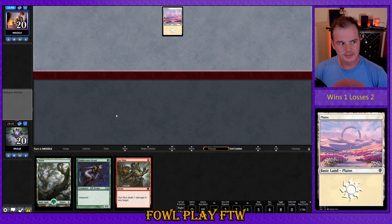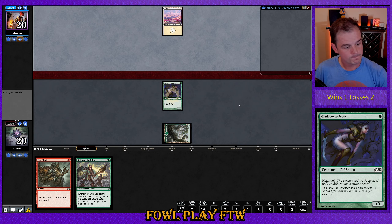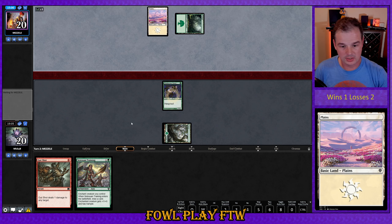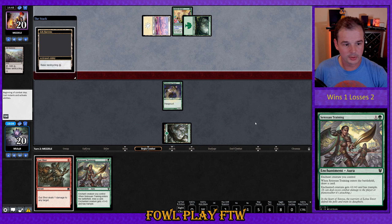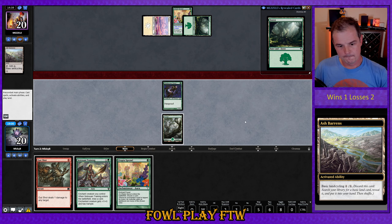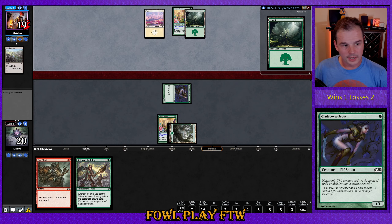Opponent starts with basic Plains and passes — they've probably got a cycling Ash Barrens to get their green mana. We'll take anything we can get right now. Scout, pass. Opponent does not cycle the Ash Barrens — maybe they've just got a Standard Bearer and are going the distance with that one. Utopia Sprawl on forest. Hopefully we draw a land and start chaining into some good pieces. Ash Barrens cycled now — I wonder if that was a misclick end step. We find Utopia Sprawl and play it on white. Utopia Sprawl attacking for one, opponent on 19.